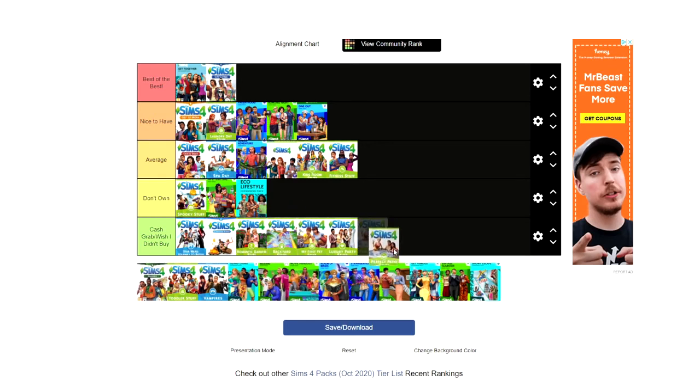Perfect Patio is also a wish I hadn't bought, purely because the main gameplay feature was hot tubs — and then they added hot tubs to the base game. The Create-a-Sim items aren't great either. It has a cute crop top I used to use, but they have much better ones now.